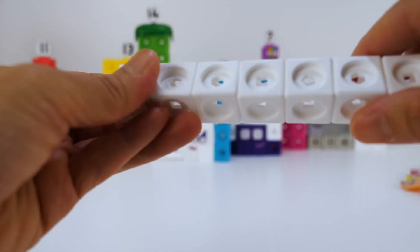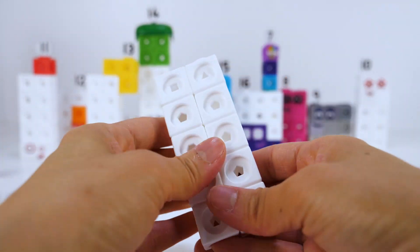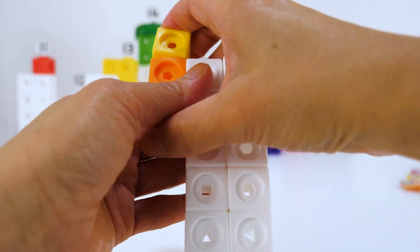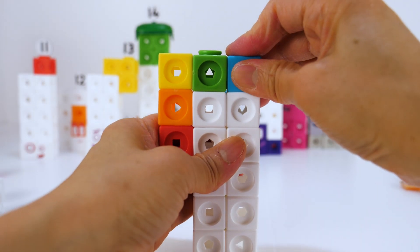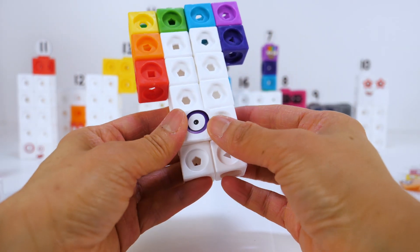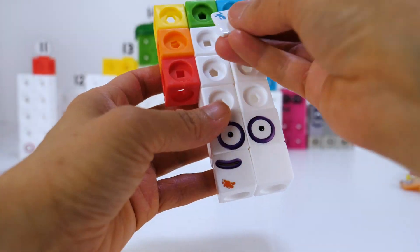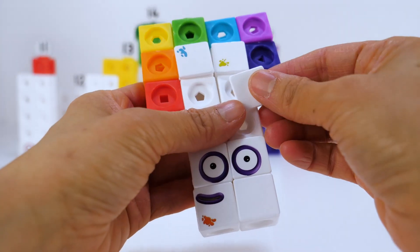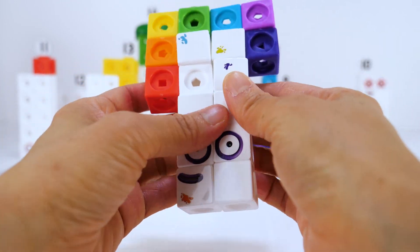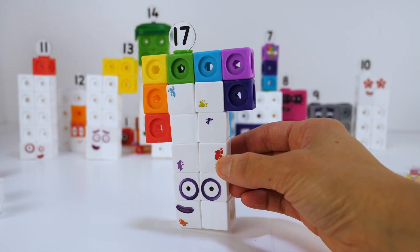Number block seventeen. He's a painter and he loves to paint. Seventeen is made up of ten white blocks and seven color blocks — the colors of the rainbow: red, orange, yellow, green, blue, indigo, and violet. Let's put on his faceplate. Seventeen gets a little messy when he paints. He loves painting seventeen of everything. Number block seventeen.